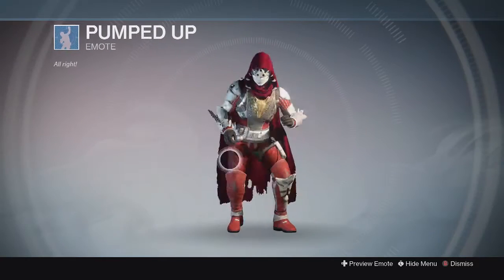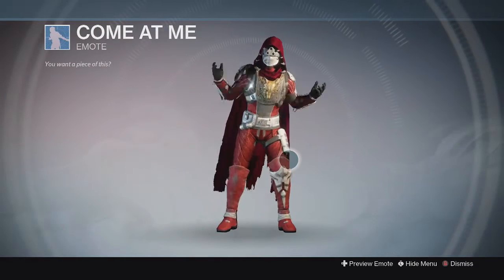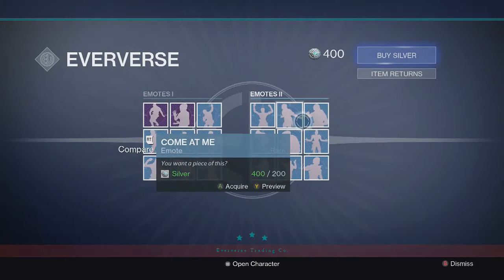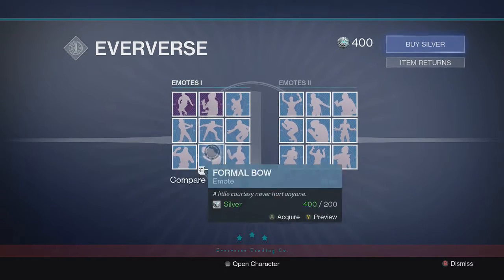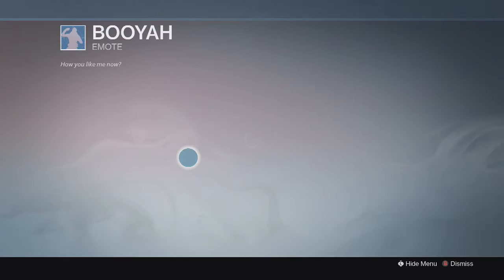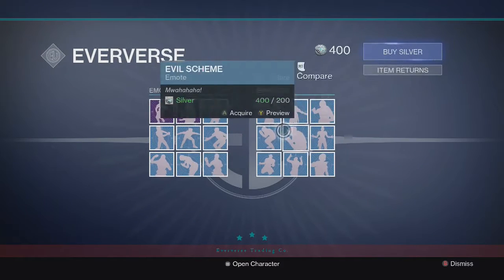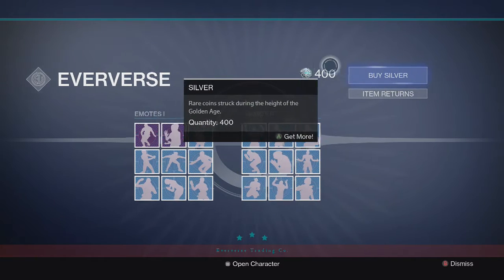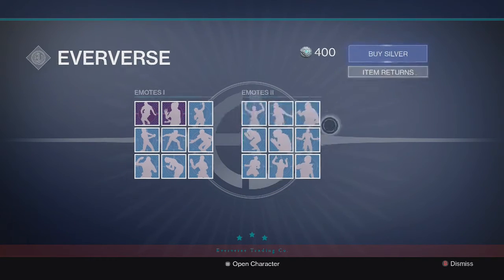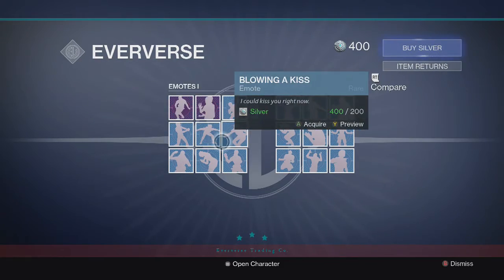We got Pumped Up and some other cool ones like Come At Me. It looks like all the blue ones cost 200 silver and the purple ones cost 500 silver, so a little more expensive. If you want to buy the free ones, you can get two blue ones for free with the 400 silver, or you can buy more and pick up anything you want — buy all of them if you like. Have fun doing all these emotes in various activities.